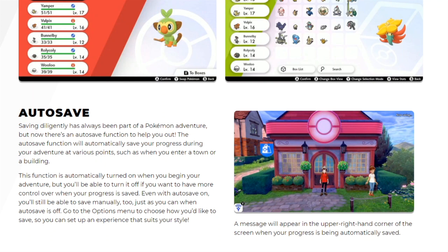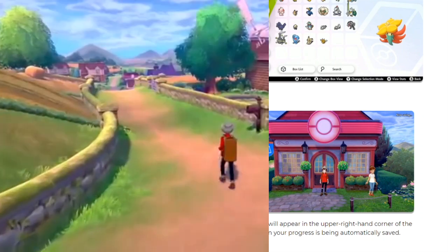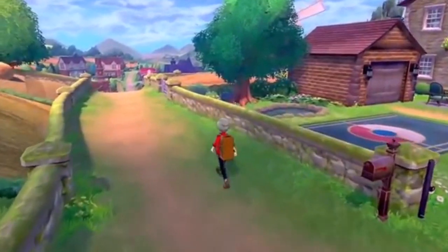Personally, I'm going to play with auto save off. I'm old school — I have to press start and save three times before I do anything. It'll be weird to trust auto save, especially when it comes to soft resetting. Even with auto save on, you can still save manually. A message will appear in the upper right-hand corner of the screen when your progress is being automatically saved.